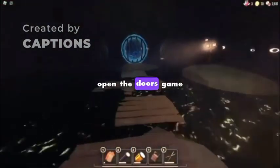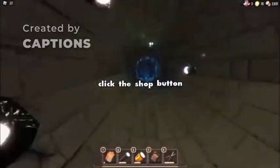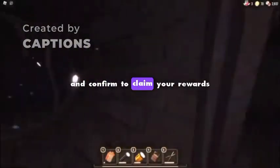To redeem these, open the Doors game, click the shop button, enter the code at the top, and confirm to claim your rewards.